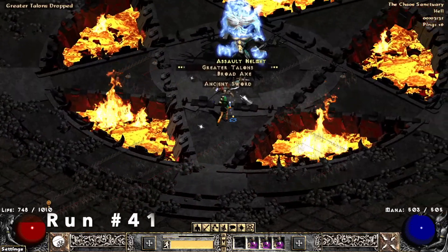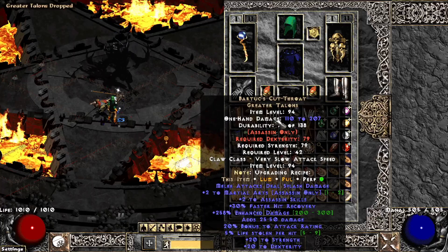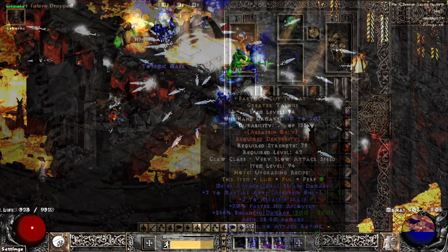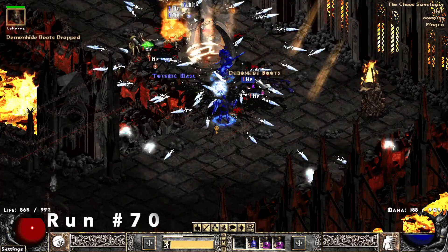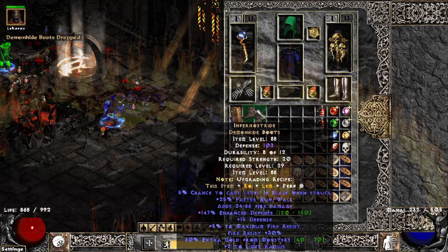Run number forty-one, off of Diablo I find some Greater Talons which are Bartix — that's 2 to martial arts skills and 5% life steal. Run seventy, I find unique Demon Head boots which are Inferno Strahd.